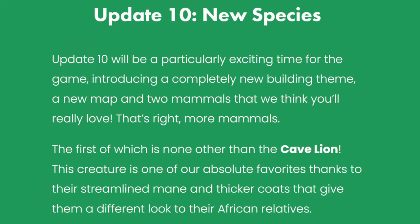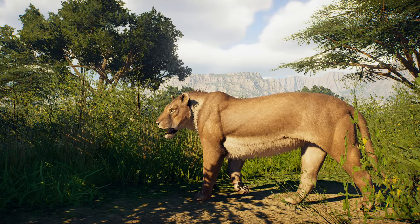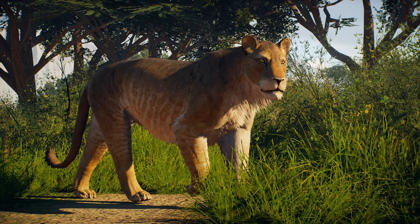Following on from that, we have update 10, which is going to have a new species. Update 10 will be a particularly exciting time for the game, introducing a completely new building theme, a new map, and two mammals that we think you're really going to love. The first of which is none other than the cave lion. This creature is one of our absolute favourites, thanks to their streamlined mane and thick winter coats that gave them a different look to their African relatives — and it looks absolutely gorgeous. There's going to be two versions added to the game for the Panthera, with an alternative species as well.